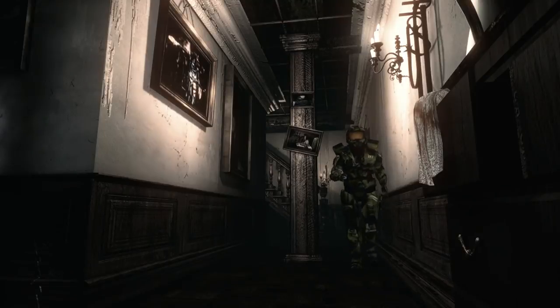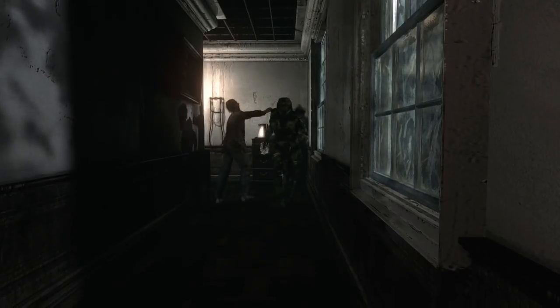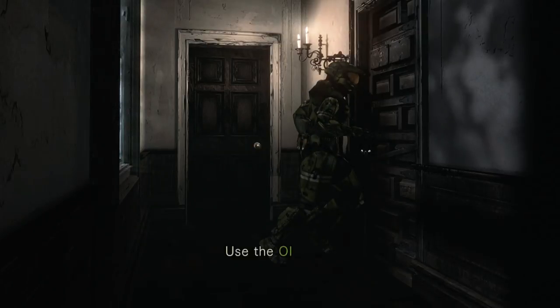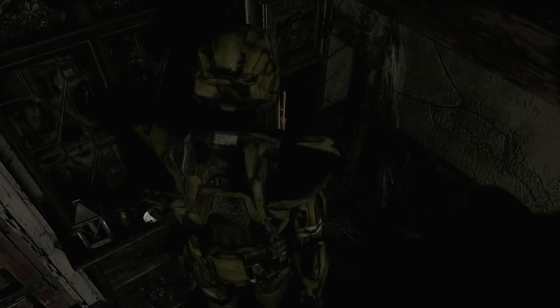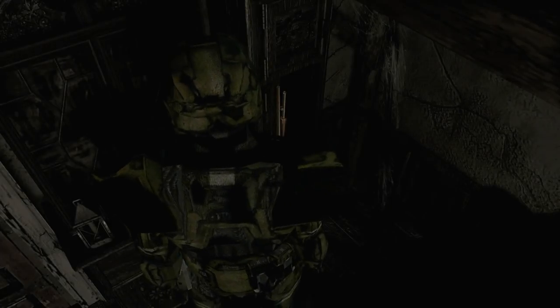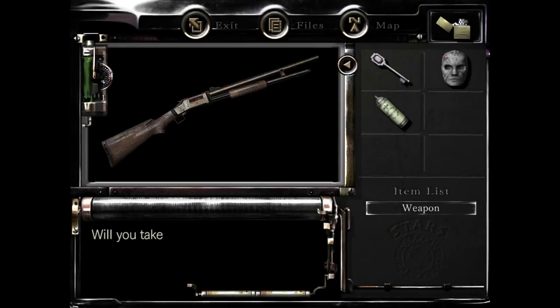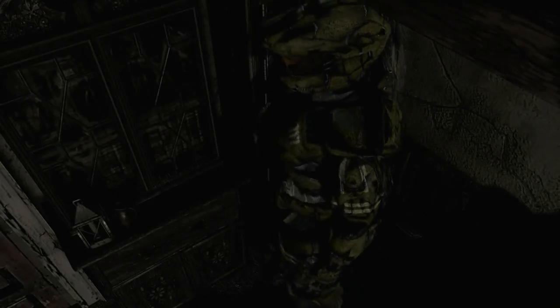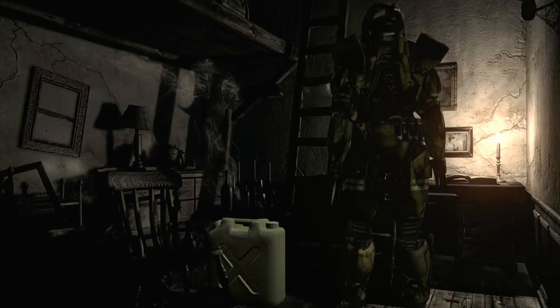Head down this hallway and try to get around that zombie again. Now we're heading into this room to get the only flash grenade we can get in the first section of the mansion. Make sure that after getting the grenade you don't have it equipped, because you need to save it for the elder crimson head that we're going to fight when we get all of the masks. Go into your inventory, into the defense items, and unequip whatever's equipped. Save that grenade — it's very very important.